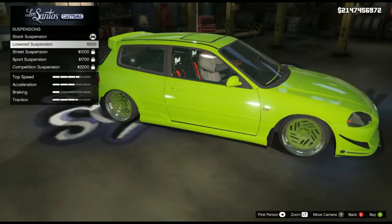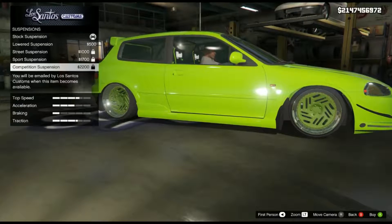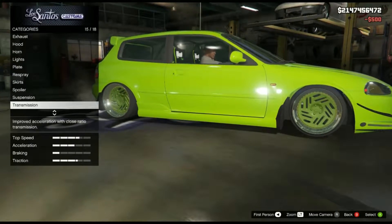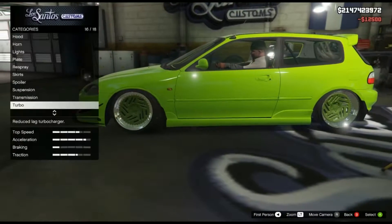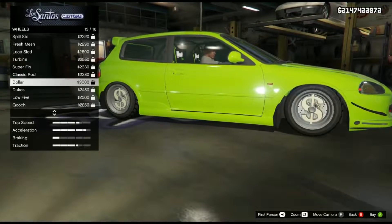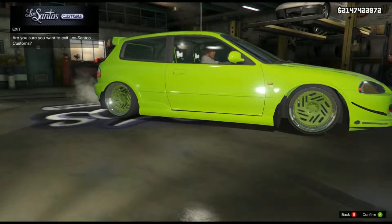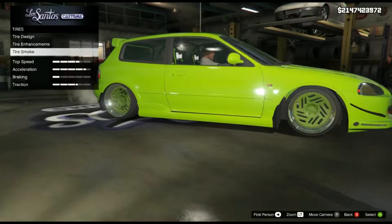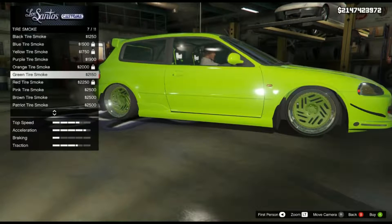Suspension - it doesn't really matter, because all it will do is just drop it an inch, but we have the capability to drop it however we want. Race transmission - that is not bad. Turbo tuning - can't go wrong with a little extra under the hood. The wheels are not going to look good, so I'll just go with these wheels for now. Can't do bulletproof tires, but can we do smoke? Green smoke.